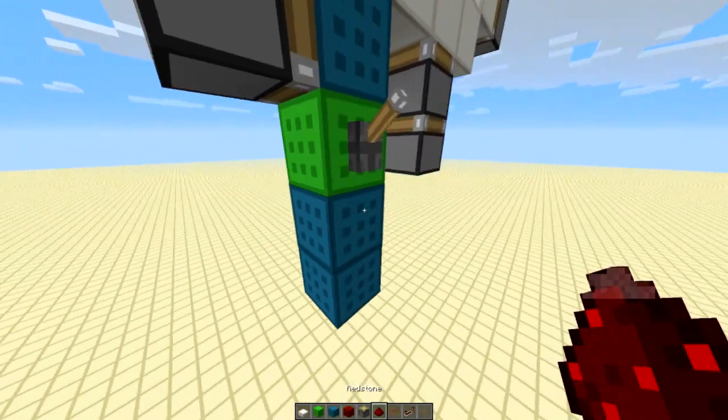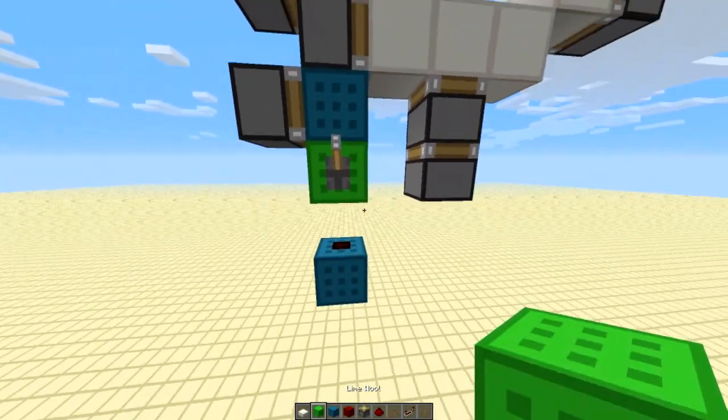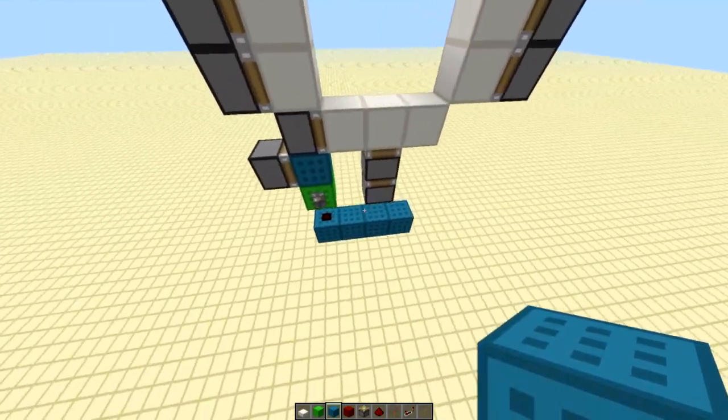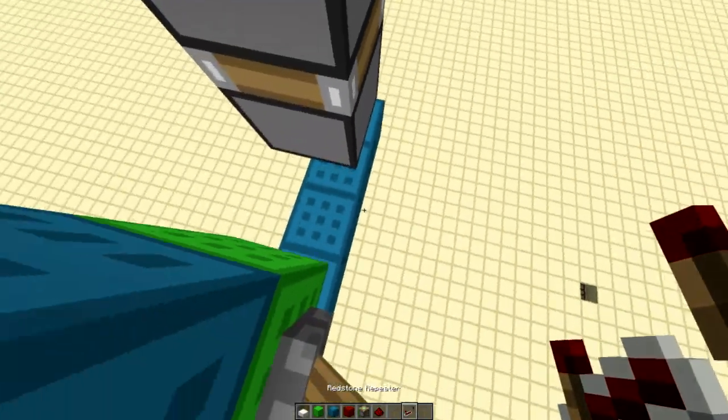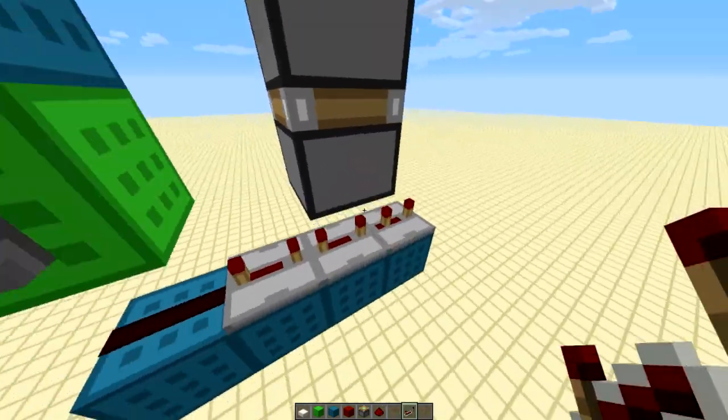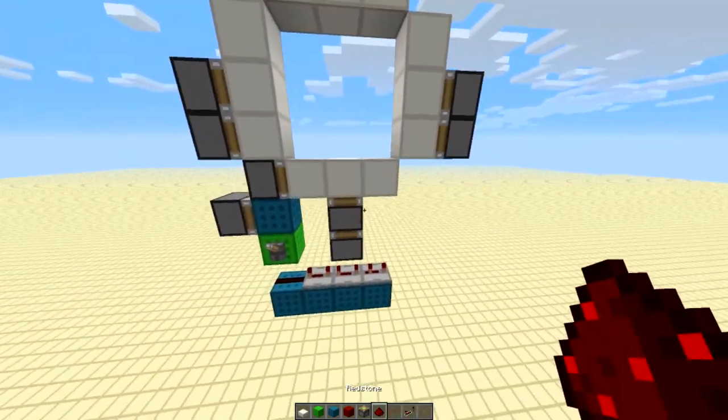Next, you want to build down from that and place redstone. This is going to be the bottom, so if you're building this in a hole you're going to have a bit like this and this will be the floor of your hole. So you put 2 on 4 and then 1 on 3 ticks of delay, and that's that part.